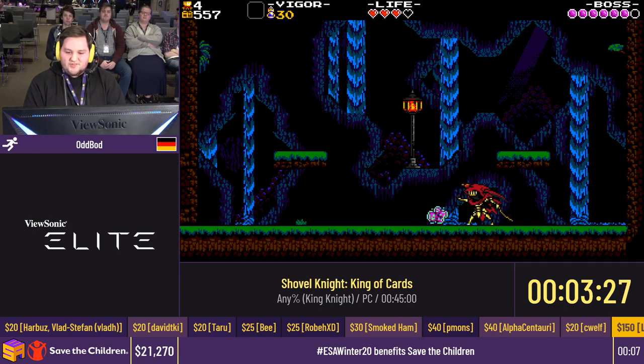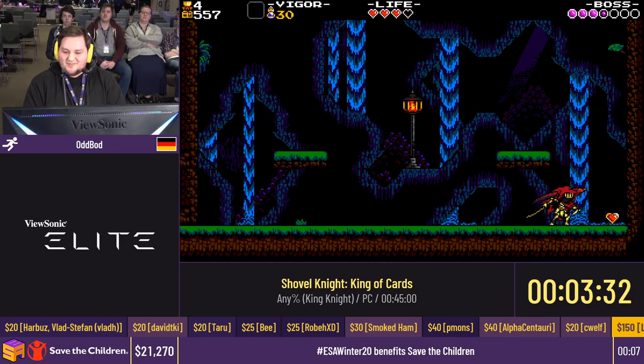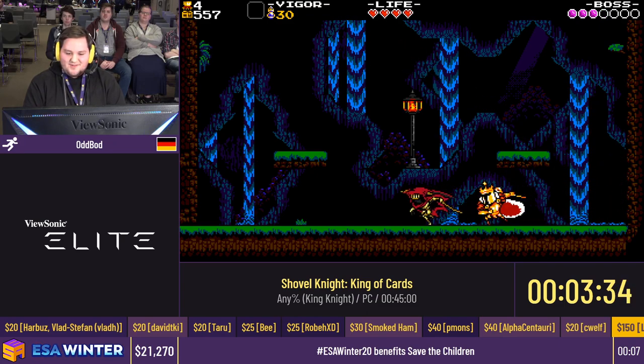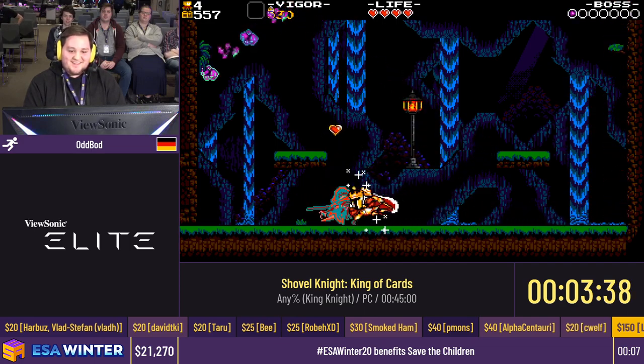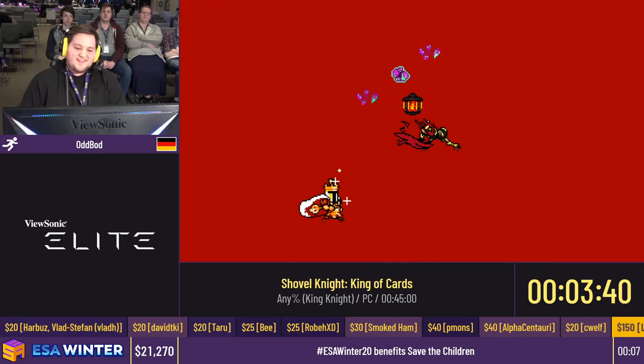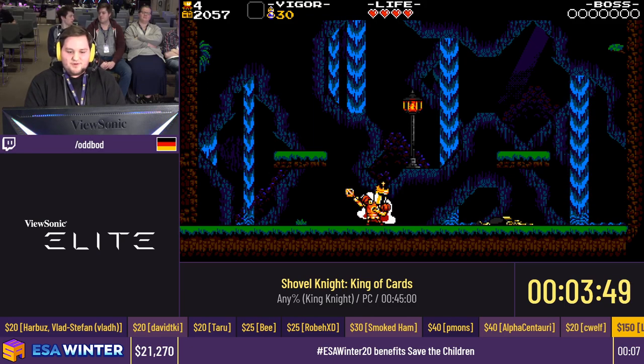Here's our first boss, Specter Knight, who will sadly be a repeating occurrence. Not quite the most fun boss. I like to call this guy a Puff player for all my melee players out there — he just kind of runs away. Tons of RNG. If you play Ultimate, I guess it's more like a Toon Link player. He just runs away, spams projectiles. Yeah, that was fine, I suppose. Just a lot of RNG there. Can't read too much about it, but we got through it.